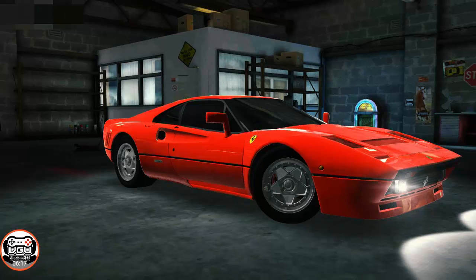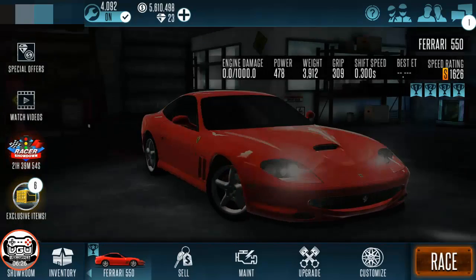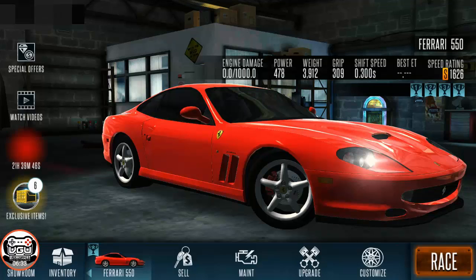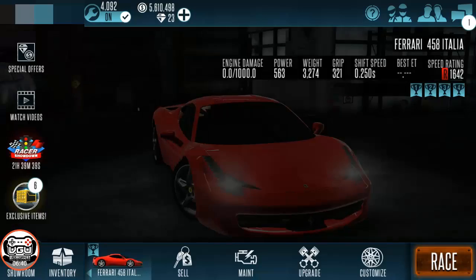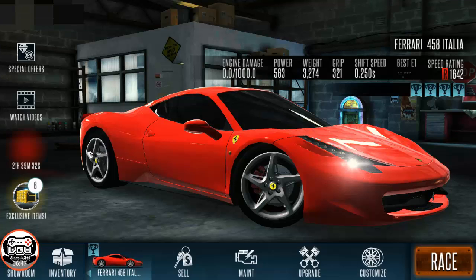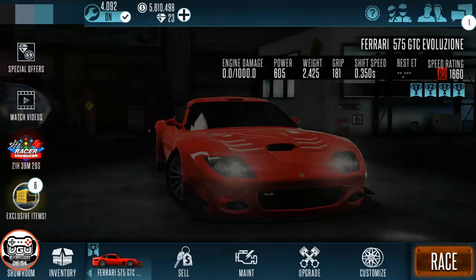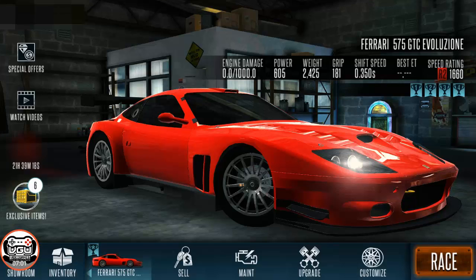The 288 GTO — I really like the way this car looks. The Ferrari 550 — I kind of want to say this is the red version of the car used in the Bad Boys movie where Martin shoots up the dash. The Ferrari 458 Italia — this is my favorite of the new ones, the lights on this thing just look sick. The 575 — this is the red version, the normal 575 GTC. And the Ferrari 430 Challenge.